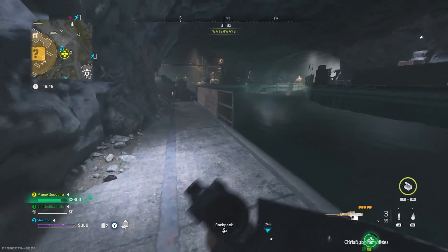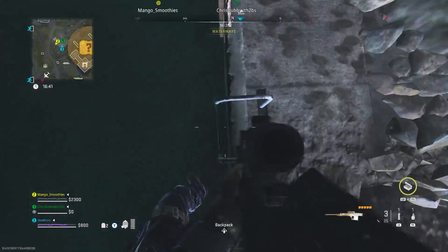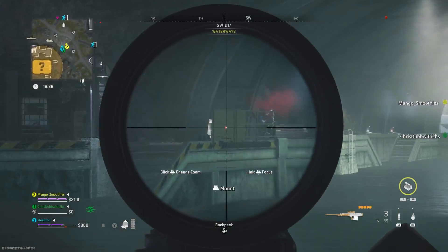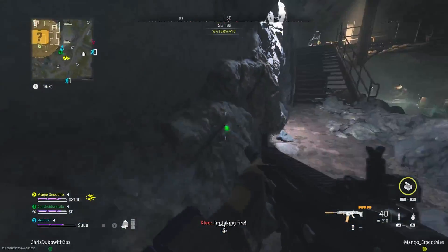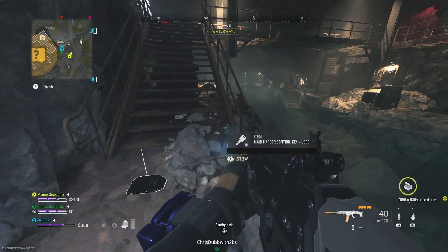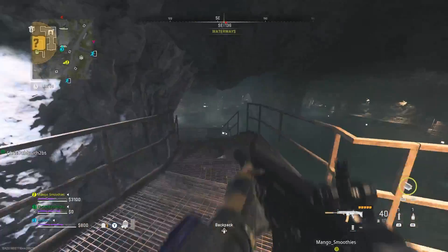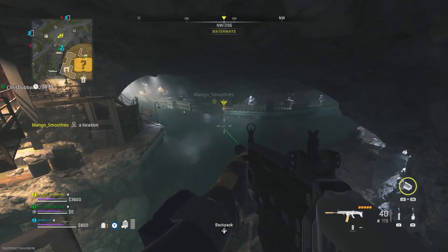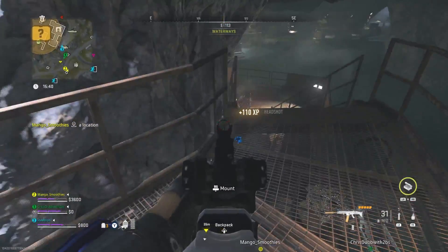Once you complete the mission, you're going to extract with the hard drive that's going to be marked. Once you locate all nine different switches, you'll see something light up, then go under the water through that tunnel, diffuse those cables, go inside, and grab the hard drive. Then when you extract, you're going to unlock one of the best weapons in the game — the Chemist Blueprint, the M13B Hazardous. Make sure you exfil with it to unlock the blueprint.